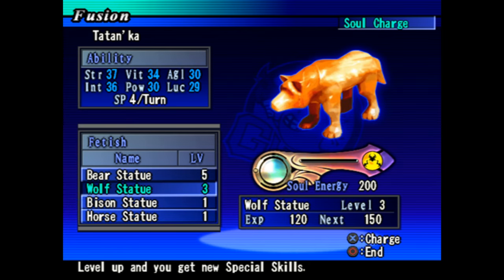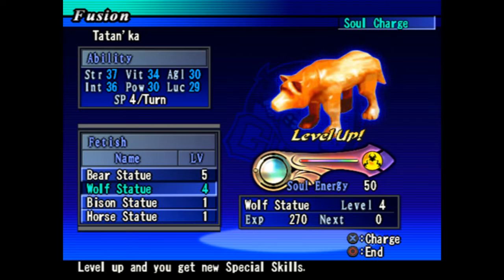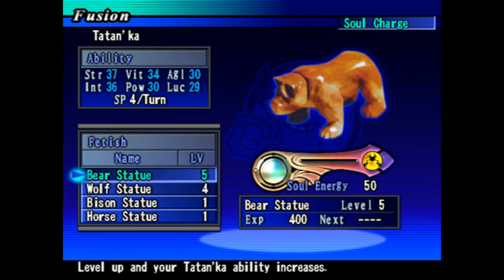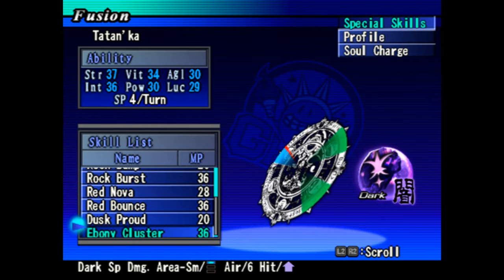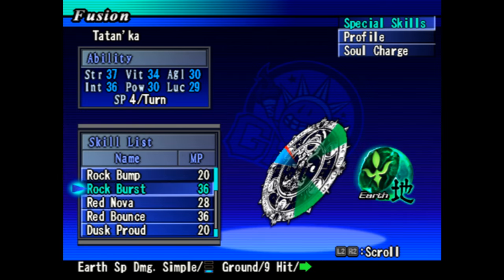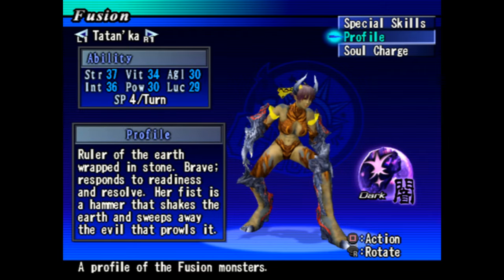Let's go ahead and invest in some new spells. Rock Burst, Red Bounce - we didn't get a lot but these are still good spells. Yeah, these are tier two spells. Nice.